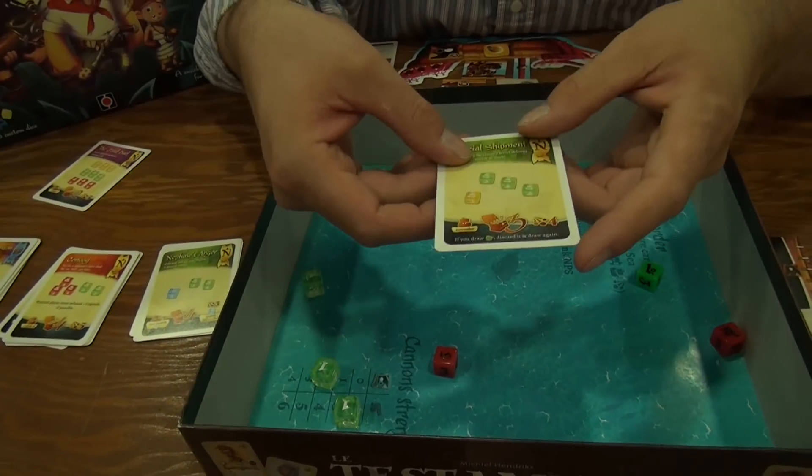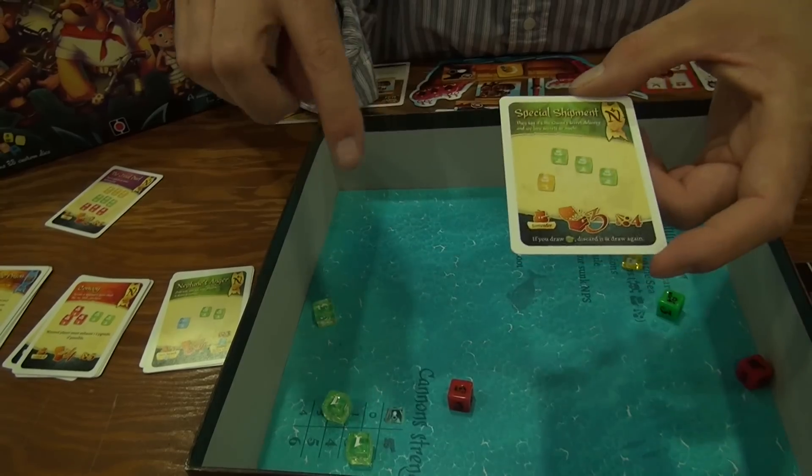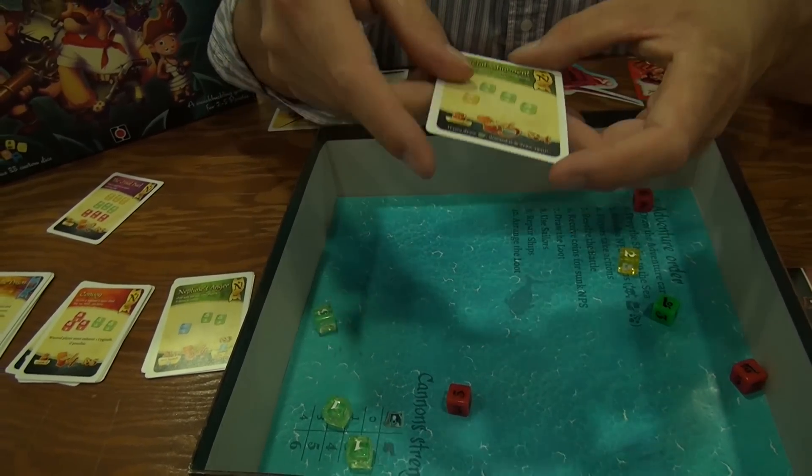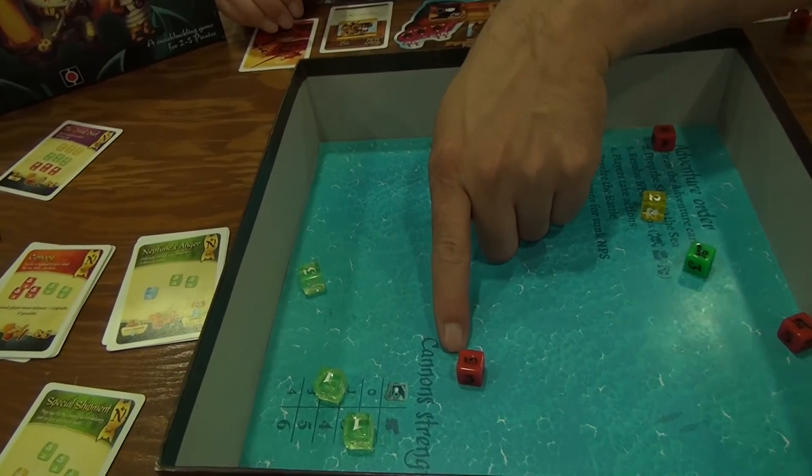For this particular adventure that we chose, any ship that rolls a sail will surrender, and any ship that rolls a shot will be a strength four. Strength matters because we compare the values of dice that are closest together.